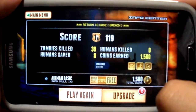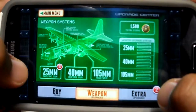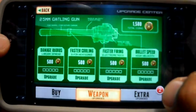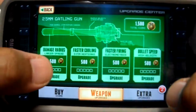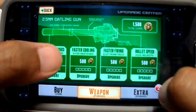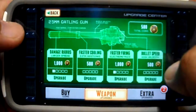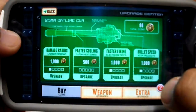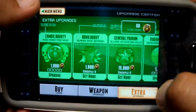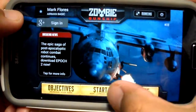Play again — we're gonna upgrade. I have 1580: damage radius, faster cooling, faster firing, bullet speed. I'll do the damage radius. What are the extras? More money per head. Start.